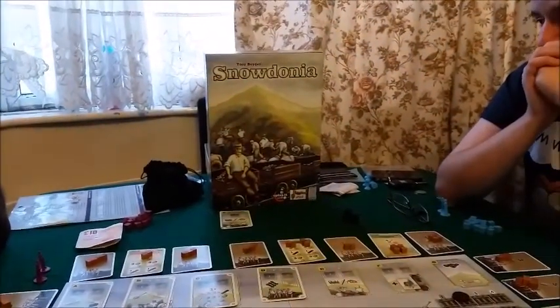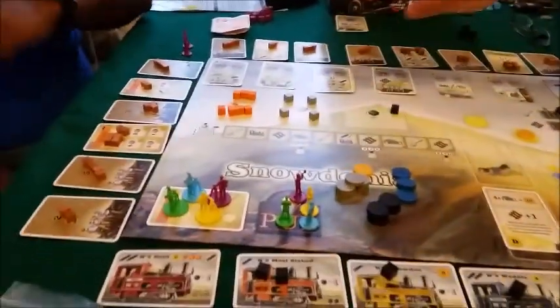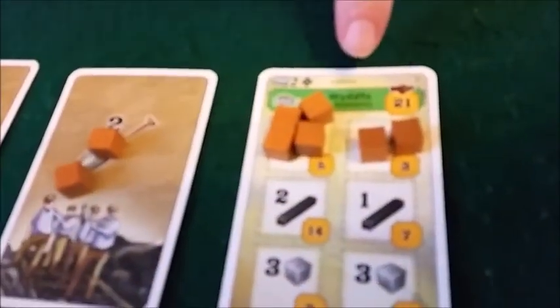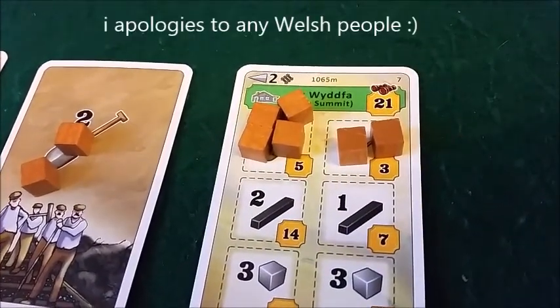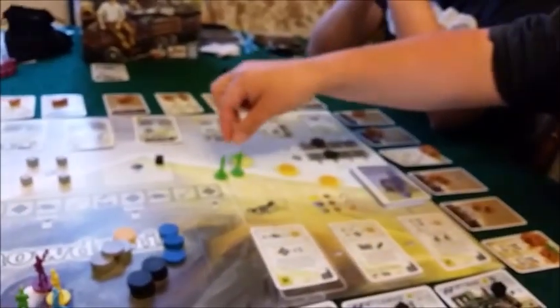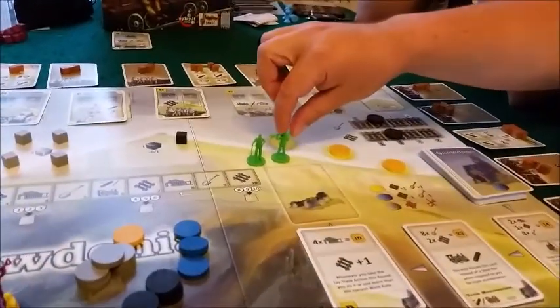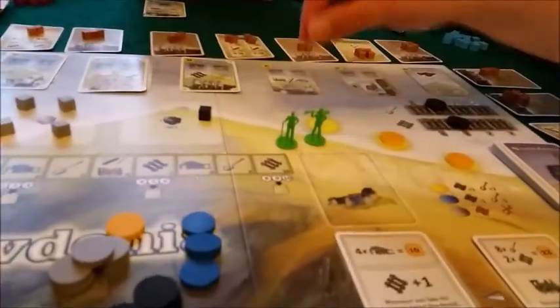Hey guys, welcome back to another Doomsdayside video. We're doing Snowdonia by Tony Boydell. It's a worker placement game where we are building a railway line all the way around Snowdonia to the summit. We've got these workers — these really cool little meeple figures that actually come with the game. This is Ashen's game and he's got the promo figures from the Board Game Geek stall. Thanks Jason, cheers dude.